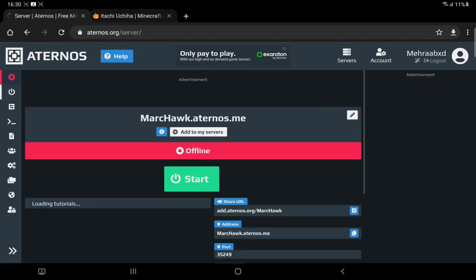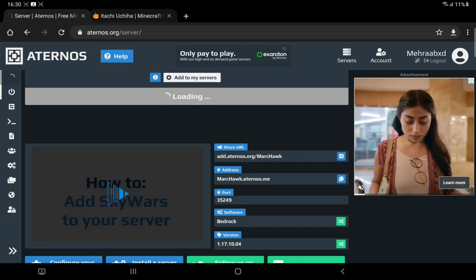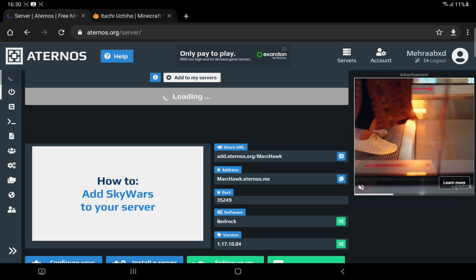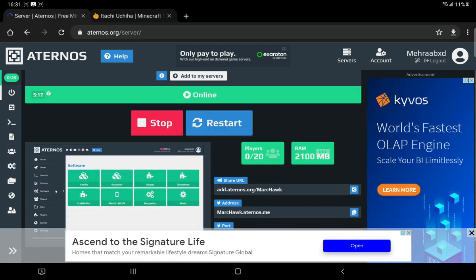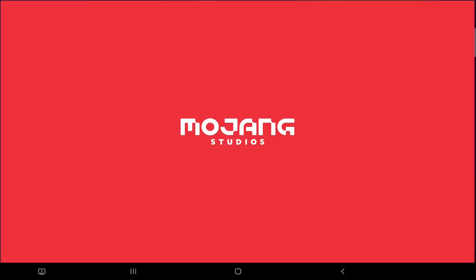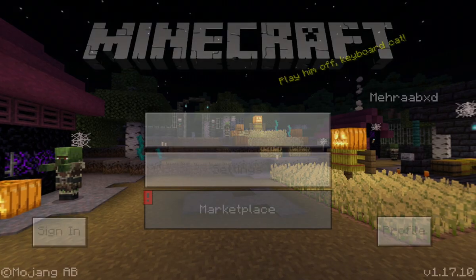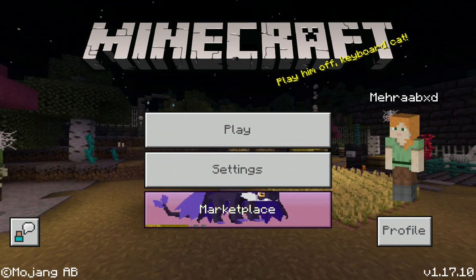If you're playing Bedrock 1.17.10, you're in the right video. In this video you can play SMP with no plugins — actually no plugins. The server IP is markhawkathena.me — copy it now. There are no wireless tricks or anything. No plugins. Whatever you want to do, you can do it. It's just your survival world but with some players and one operator that will be 24/7. There are creative-mode giveaways here, including netherite enchanted armor and stuff.